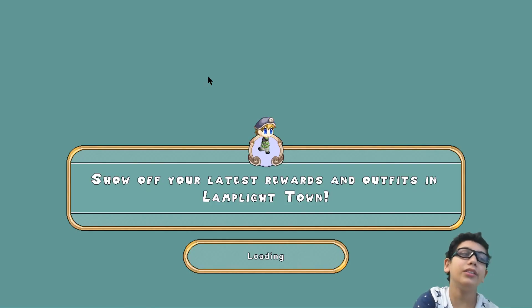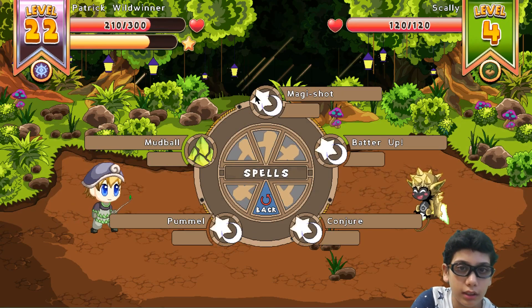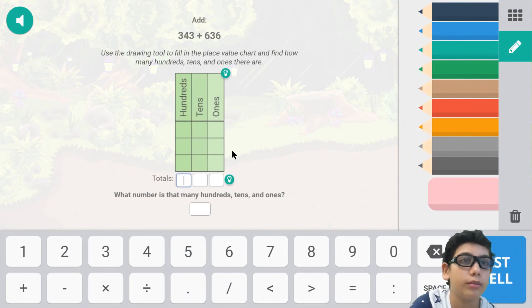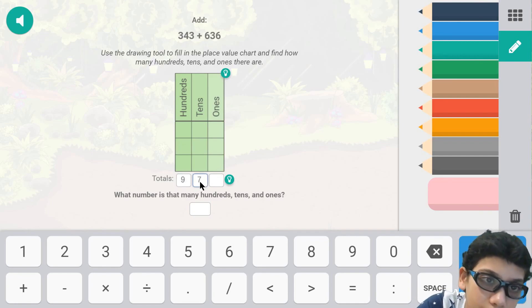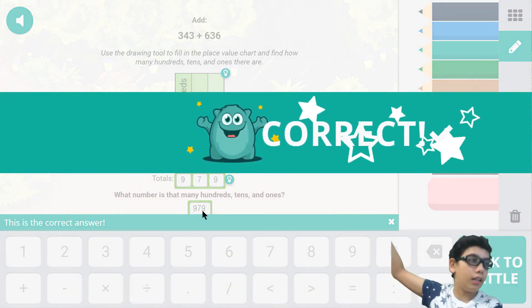Well I guess that's the best place to go — attack and let's just tumble. The answer is nine hundred seventy nine. 979 — Mila, correcto!